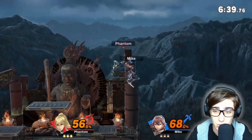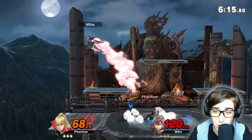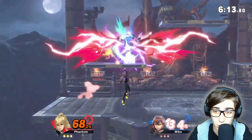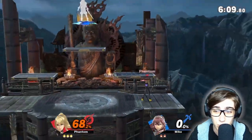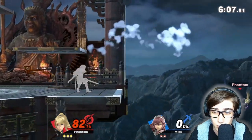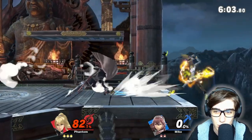Down tilt also has two hits. Up air is also good — that's four percent there. Good up smash, there's a lot of damage — kills at 134. Getting that star KO. We're already up a stock as well. And there it is — that flip kick is the most infamous move of Zero Suit Samus's toolkit.